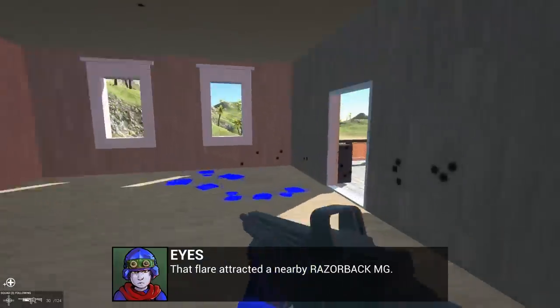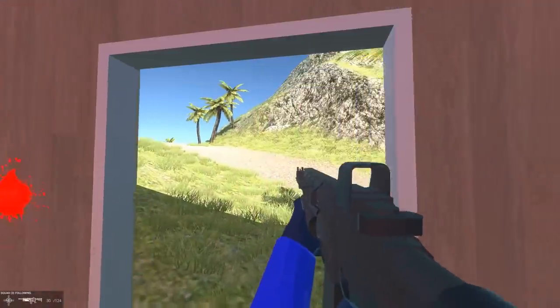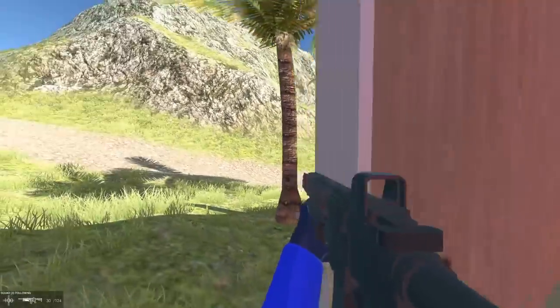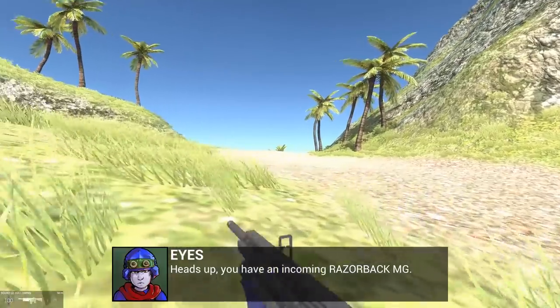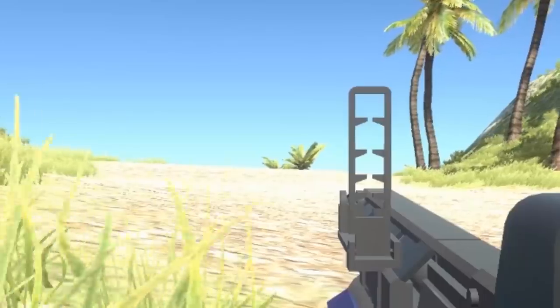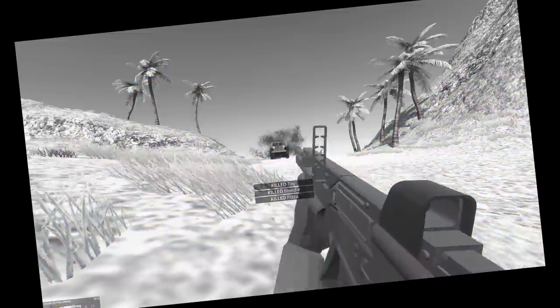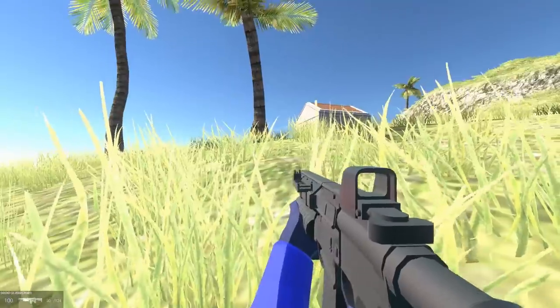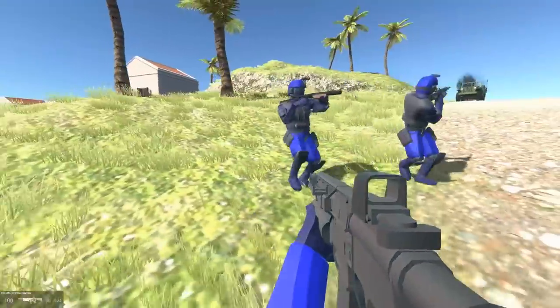The flare attracted the heavy machine gun truck — that's one of the new things. Flares are easier to see in night mode. The enemy can use flares to call in reinforcements and alert nearby units. He's coming up this road right now. This is risky. Thank goodness that worked, because if it didn't we'd all be dead.